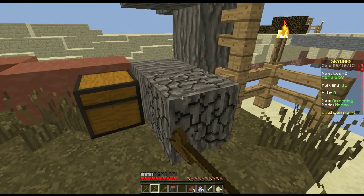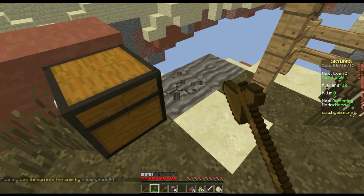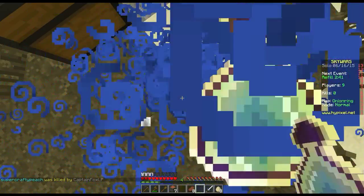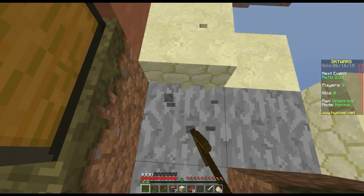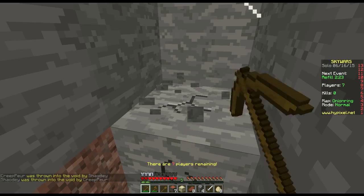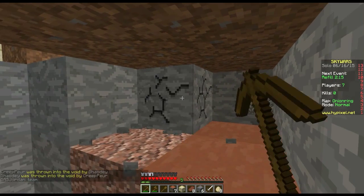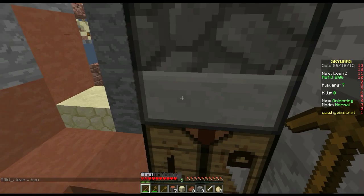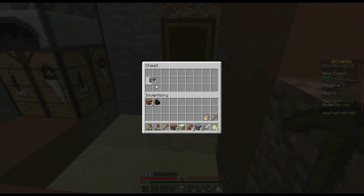Let's just grab some stuff so we can make some stuff. I have 12 orbs of enchanting. People are falling left, right and center, moving really quickly. Let's go, let's get some people. We're on the Onion Ring map — nice name for a map. I found my little treasure cave with a furnace, but we haven't got anything worth putting in there yet.